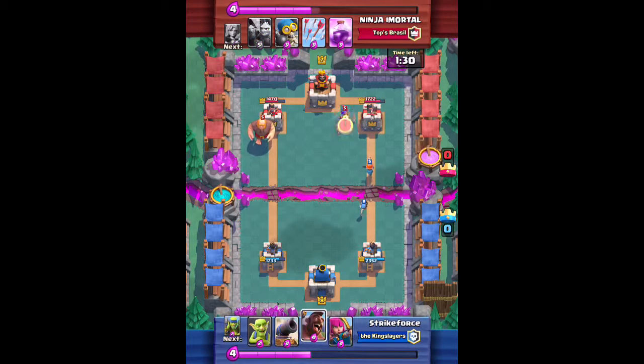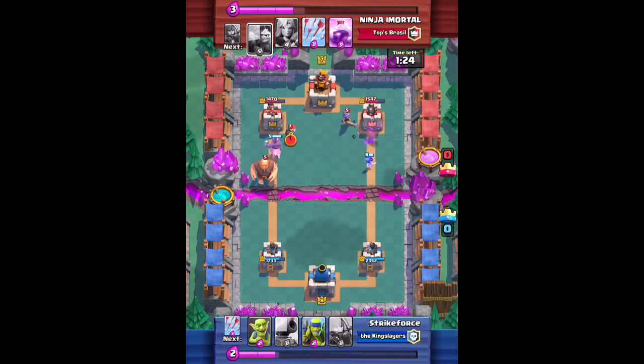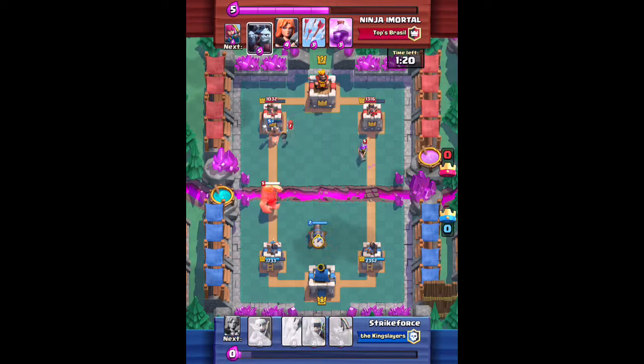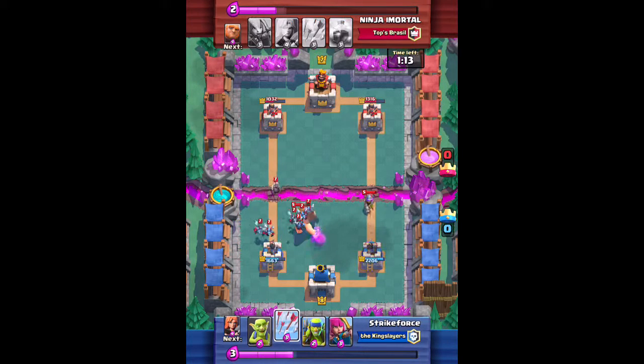That's why they only cost three Elixir, but I use them because I think they're pretty good. I pushed with the Hog on the left side. The Bomber is kind of a counter, but it's not a very good counter because you simply can't do enough damage. I probably don't put down my cannon, but I kind of have a Musketeer on one side and my Arrows once I have enough Elixir.